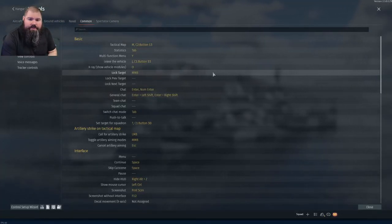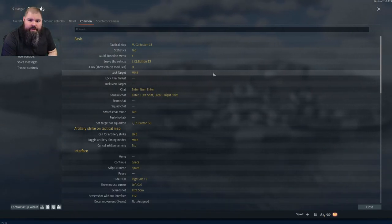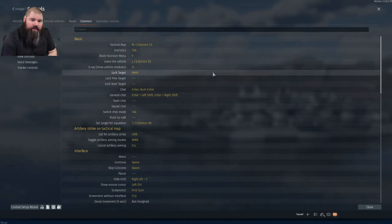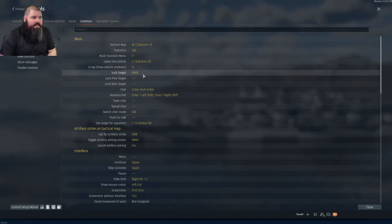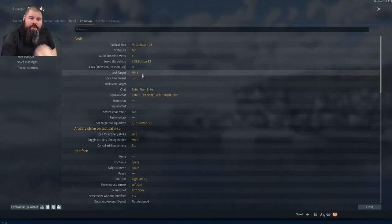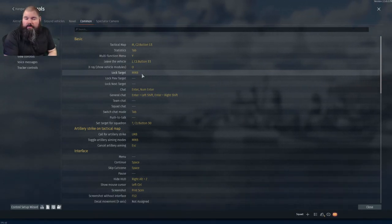One of the first things you're going to want to do is figure out your control scheme. One of the most important things in realistic is the lock target function. I have mine set as the middle mouse button, but you can set it to whatever you find most comfortable. This will be used every single time you're locking onto an enemy ship at distance or up close.